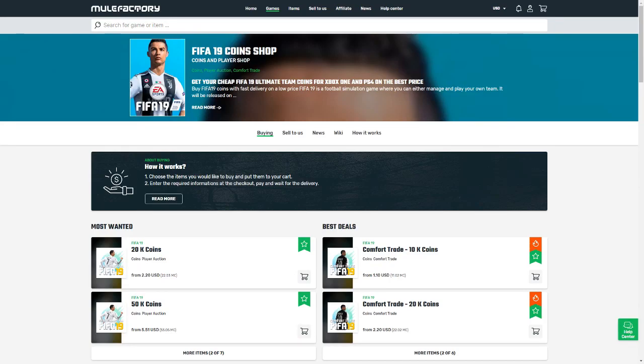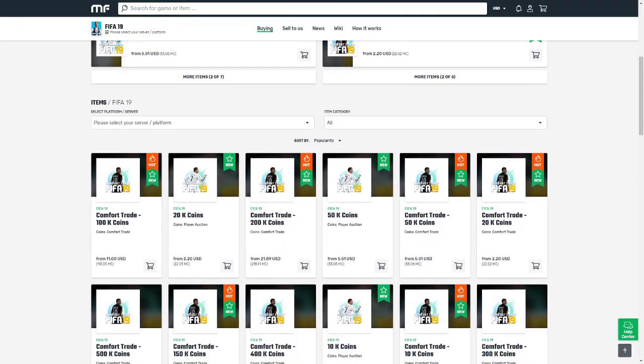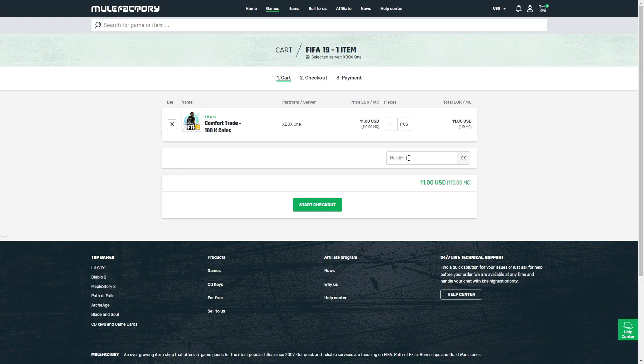All right guys, here we are — day whatever it is of Footmas, I literally lost count. If you guys want safe, cheap, and reliable FIFA 19 coins with 24/7 support and 100% safe comfort trades, make sure you head over to mulefactory.com and use the code 'nerdfire' at checkout to get yourself a cheeky 5% off any order.